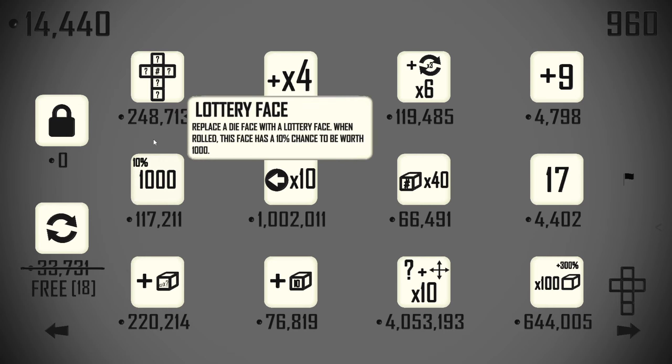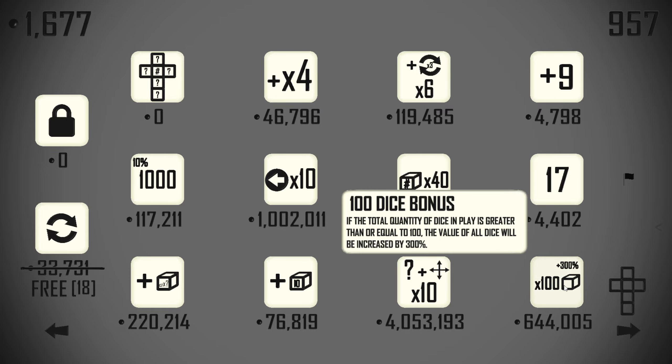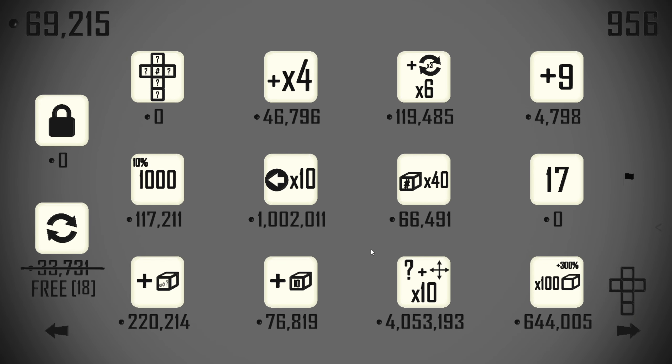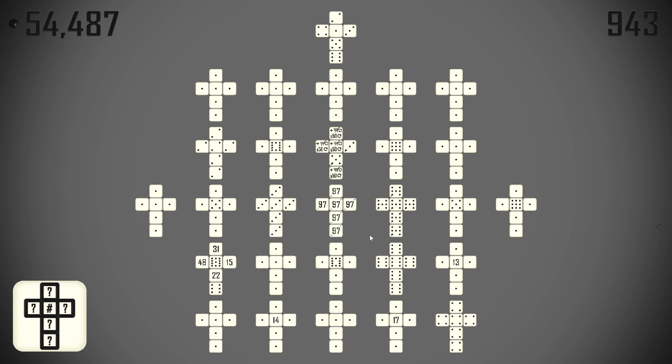I'm going to upgrade to the next tier of shop and start looking for those run multipliers. Set all die faces — absolutely. So we have one, two, three, this is four. 100 dice bonus — how many dice do we have? 28. Not looking super strong. I'll buy a 17 while I'm looking. Re-rolling in triplicate for a couple of numbers isn't going to be that strong — we really need a universal re-roller. I'll take a no 99s bonus, then another settle die faces.